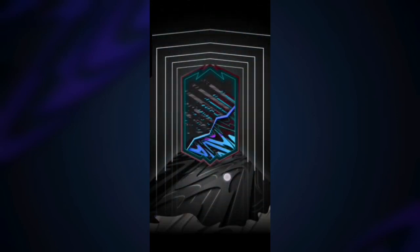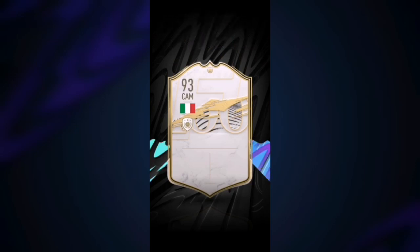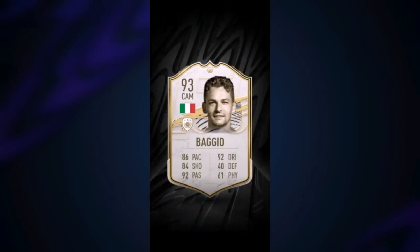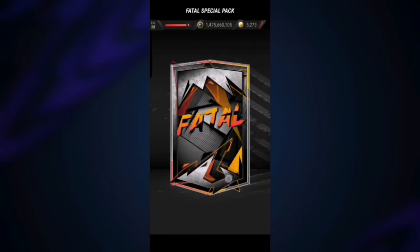Another icon — come on! It's going to be Italian this time, CAM — could be Baggio. 93 Baggio, we will definitely take that! It's a sick card to get — 91 all black, holy crap!